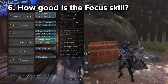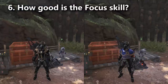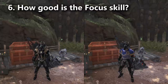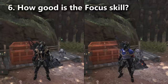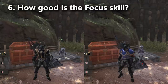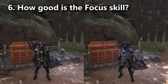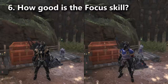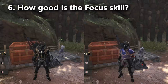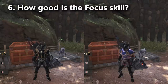I tested this by trading out the Damascus chest piece for the Lunastra beta chest piece that gives Peak Performance. I also compared the two builds such that the Focus build had three fewer levels of Attack Boost than the Peak Performance build, and yet the Focus build still did the most DPS on the training room pole. That means two levels of Focus are more valuable than two levels of Peak Performance and three levels of Attack Boost combined. That's pretty substantial.